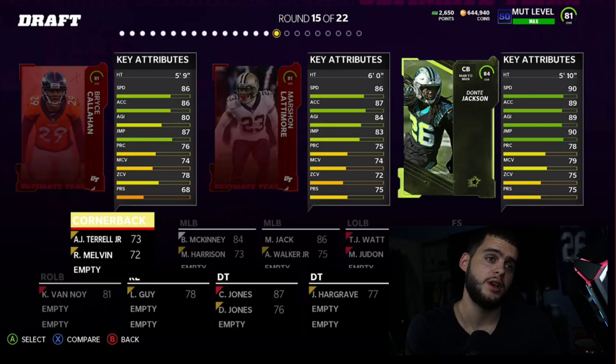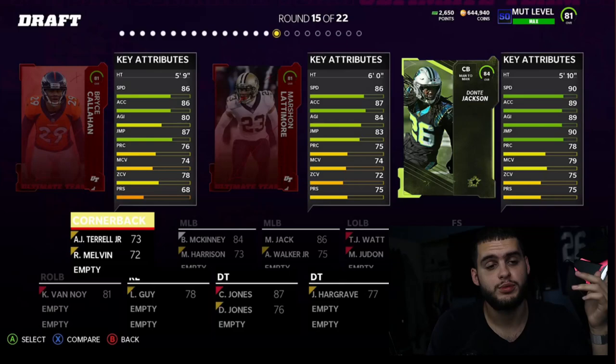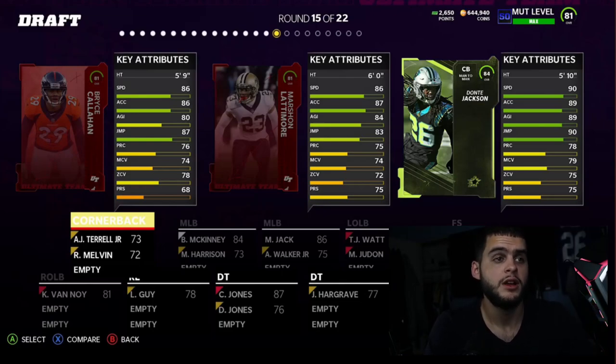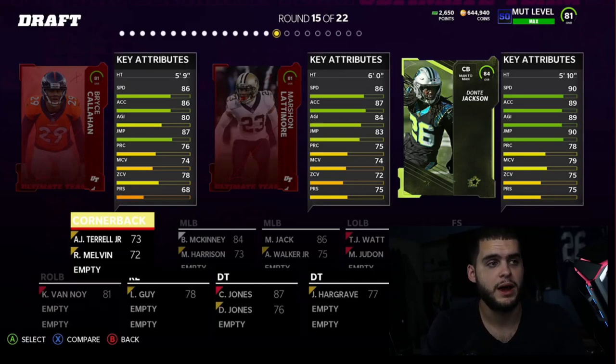Then we have Dante Jackson, who's going to be a super good budget beast — similar to Fabian Moreau. You could potentially get him free from solo packs. With him, Fabian Moreau, and Deion Sanders, you'd have three corners with 88+ speed — 90 with the strategy card, and Dante Jackson actually gets 91 speed with the plus one Superstar MVP strategy item. He's 5'10" with 90 speed, 89 acceleration, and 89 agility.